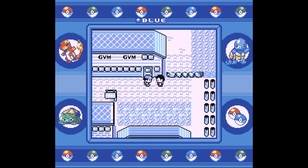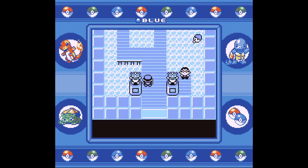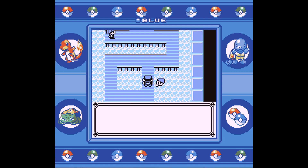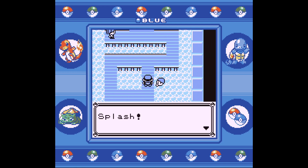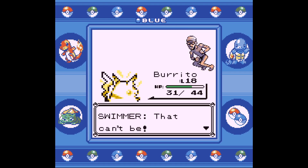Now it's time to head inside Misty's Gym. The first swimmer on the right is the one we want. Now it doesn't matter in this battle, but if you perform this trick with a different trainer, they must walk up to you. If you walk up and talk to them, the game will crash. Battle the swimmer, and then leave the gym.